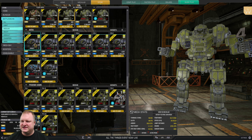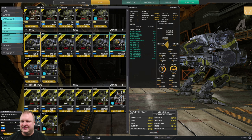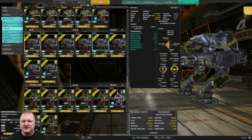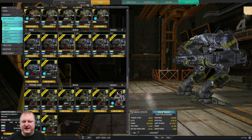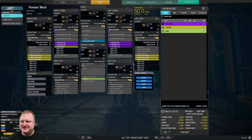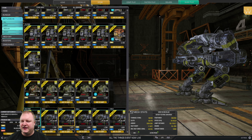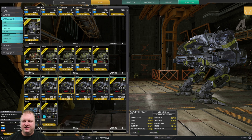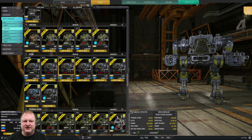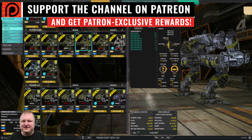Novas: you only need one model — the Nova S. It has a center torso AMS slot, so you can do a triple AMS build. Buy the Nova S and then get arms from the Nova Prime — that gives you a triple AMS mech that can run knife-fighter small lasers.